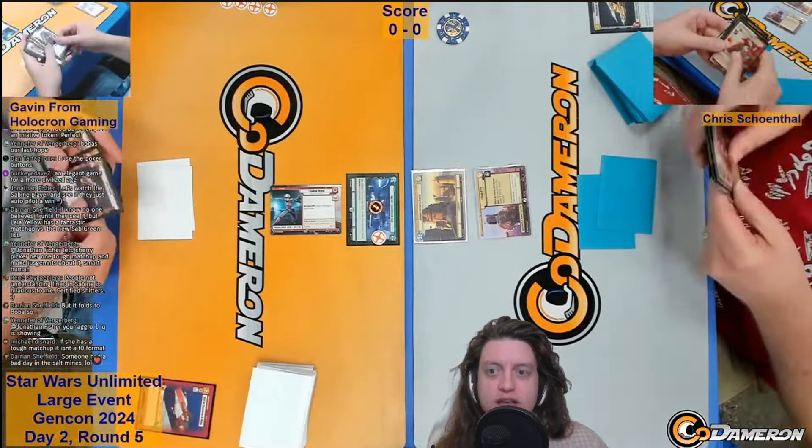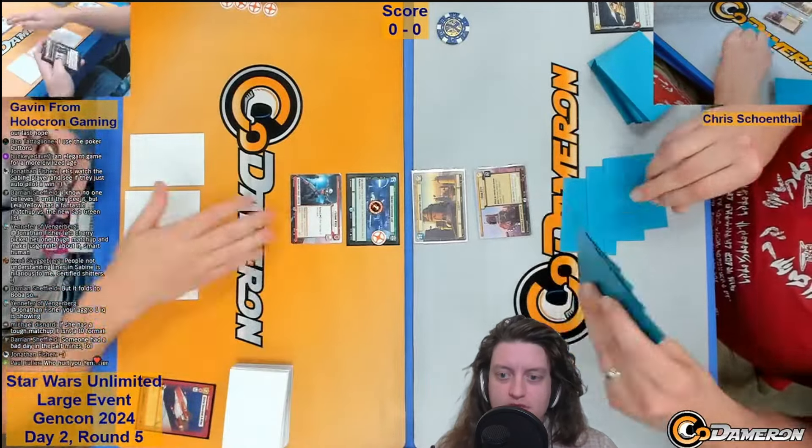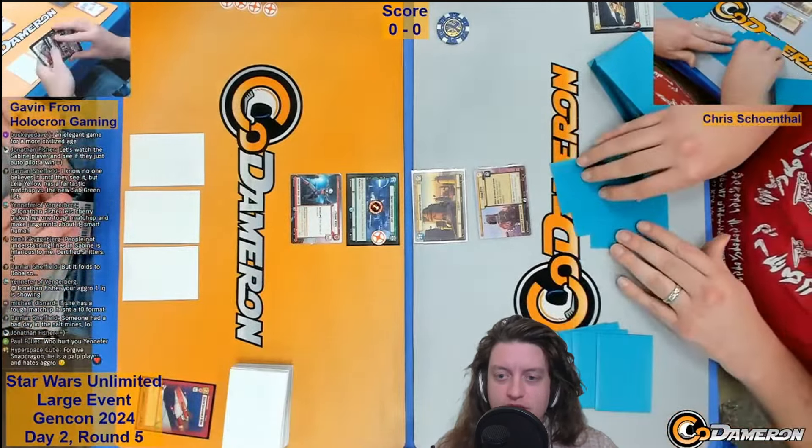Gavin opts to use his Energy Conversion Lab to trade the Green Squadron A-Wing for the Mercenary Gunship. Not what you want to be doing as Sabine, but at least using the ECL prevented his opponent from killing that unit and keeping his unit on the board. This is kind of an example of when you might want to have arena dodging as a tactic. Gavin is very behind from that start. He may have made the best of a bad situation with the ECL play, but you really don't want to be using ECL that early.